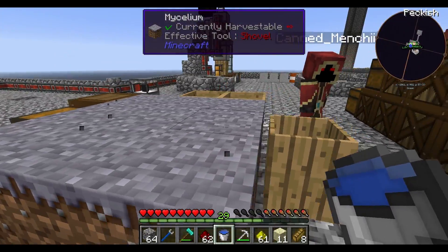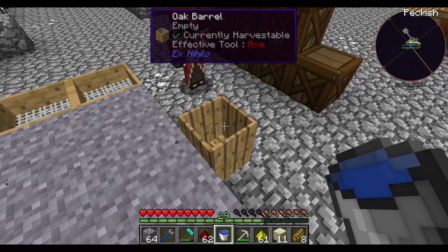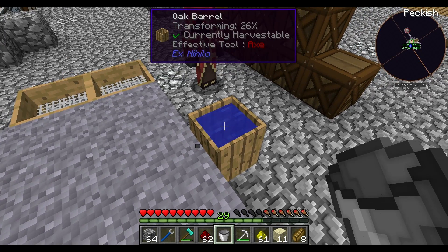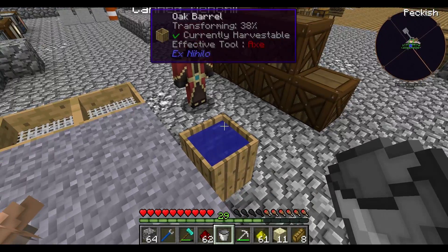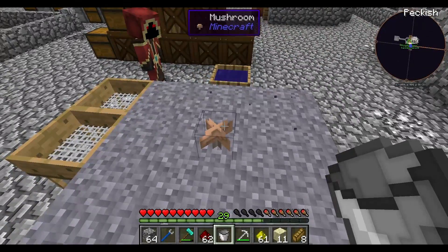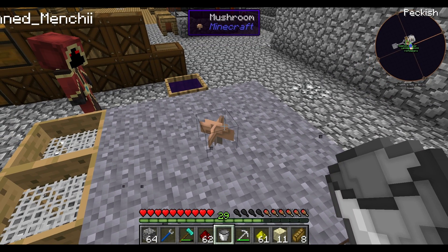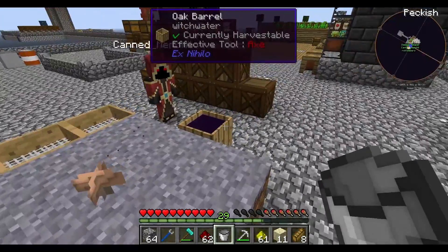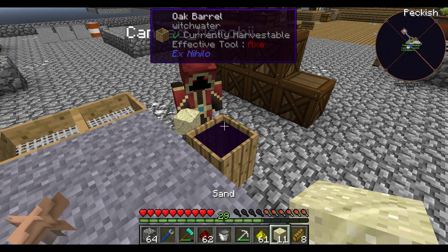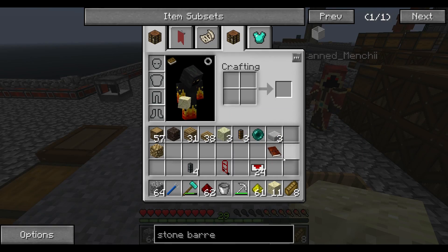The way we make witch water is it has to be next to some kind of mycelium — which is this stuff here. Once it's next to mycelium and water, the oak barrel will effectively transform any water nearby into witch water. It takes a little while. During that process we also get mushrooms growing — both brown and red mushrooms. This will help your cooking as well. Once it hits 100%, if you right click the sand on the witch water, we get soul sand.